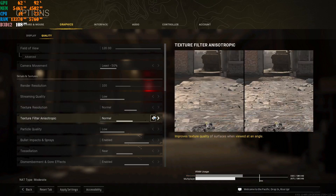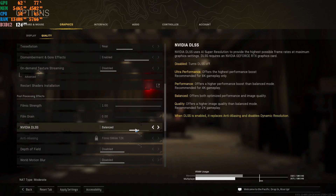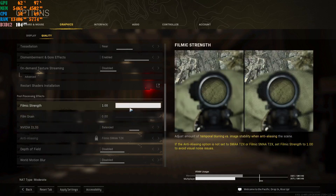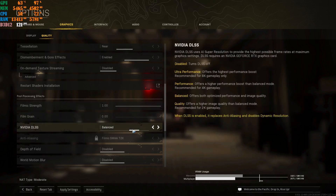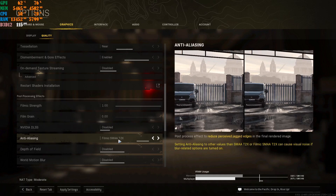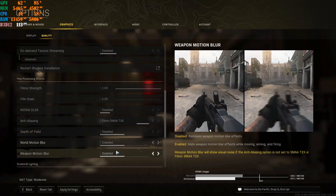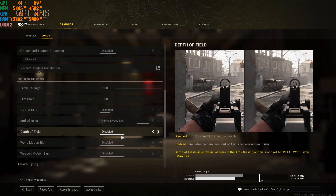The video I just showed you was with my game set to Balance, where the game still looks good and you still get a lot of FPS. You need to make sure you put the render scale on 1.00 if you have NVIDIA DLSS. If you want your game to look good and you don't have DLSS — maybe you have an AMD graphics card or an older generation card — go ahead and put the anti-aliasing on Filmic SMAA T2x, and disable Depth of Field, World Motion Blur, and Weapon Motion Blur.